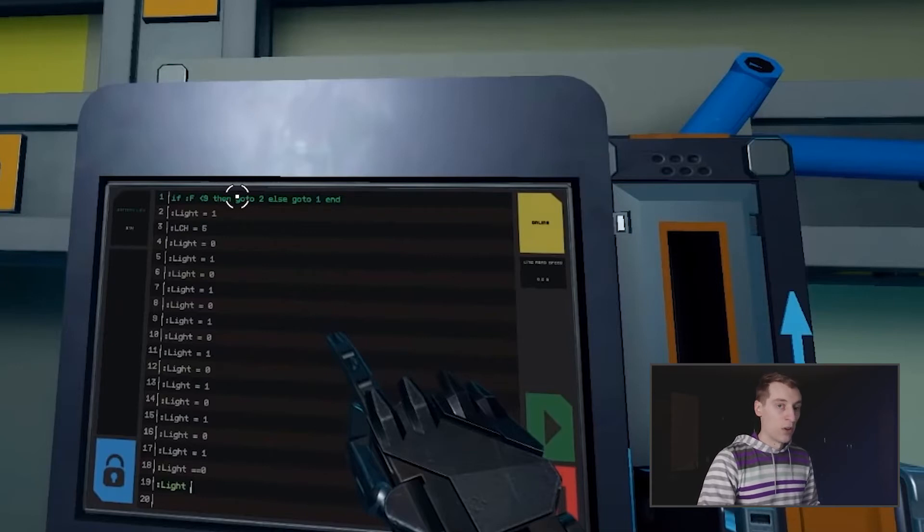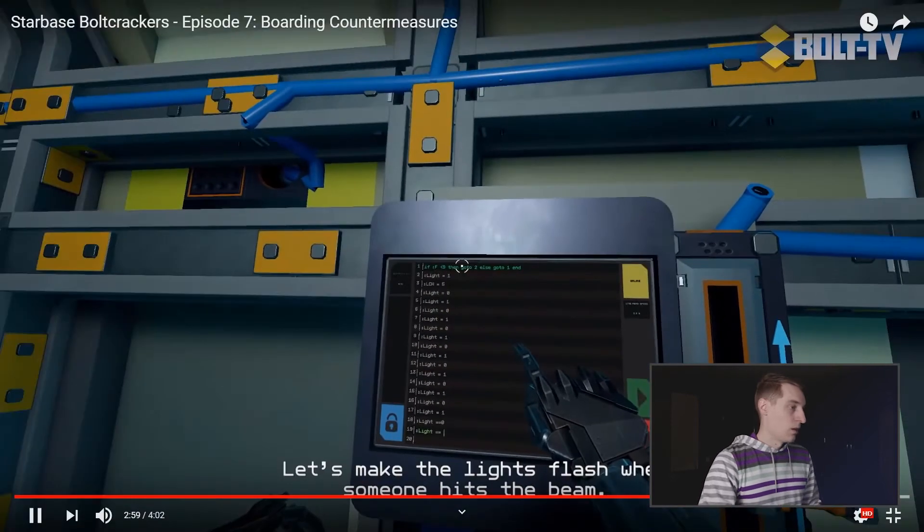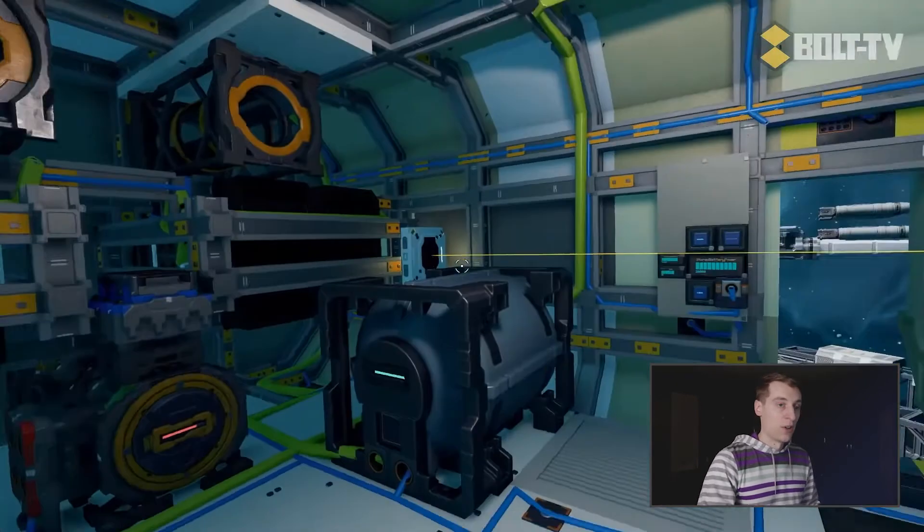But it's still unclear exactly how that would work. So in this code, if the measured distance F becomes less than 9 — which is what would happen if somebody stepped in front of the rangefinder — then we have a GOTO statement to skip ahead to line number 2. Else, we just want to run the first line again. You can see how this code creates a sort of infinite loop where it just reruns the first line over and over in a holding pattern until the condition changes. And when it does change and jumps down to line 2, this 'light' variable must refer to the lamp on field of the overhead light that's going to be flickering, and that's achieved simply by changing the value back and forth from 1 to 0.